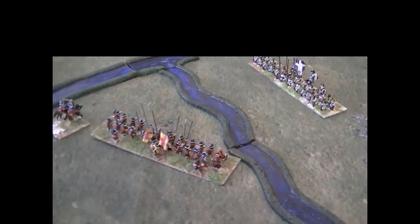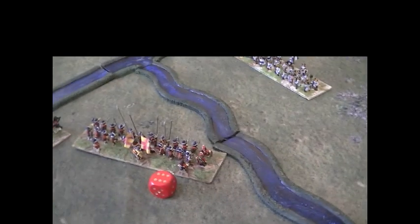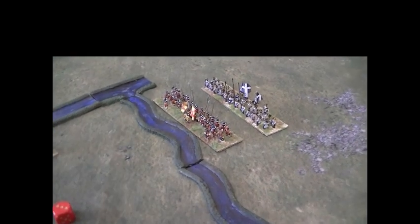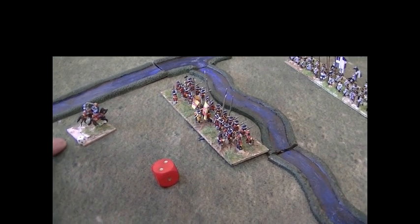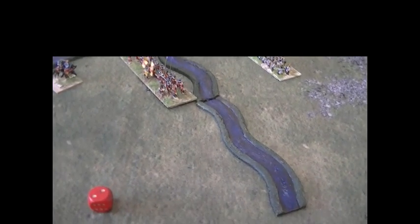Let's see how this unit gets on. First, it tries to wheel to line up with the stream — it succeeded, so the unit wheels into position. Now it is going to cross the stream — it succeeded with that too, so it's been lucky. Let's go back and assume instead the unit was not quite so lucky and had rolled a two. The unit has failed its action test and is stuck. But the commander is close enough, so he can spend one of his dice and give this unit a second attempt to go over. That has failed as well, so the unit is stuck in this position.